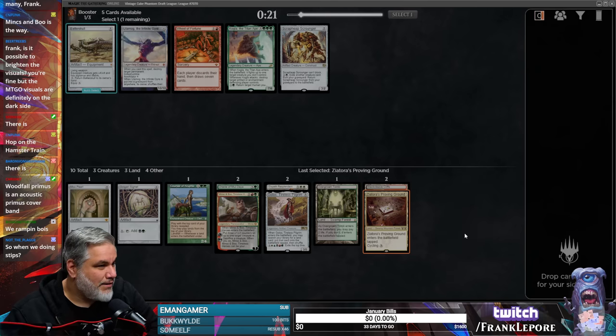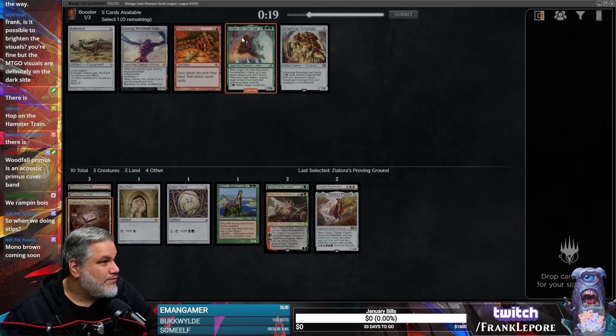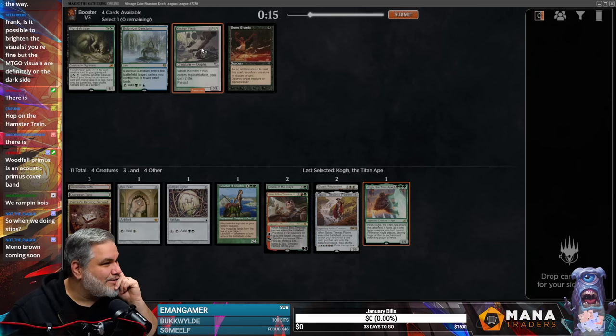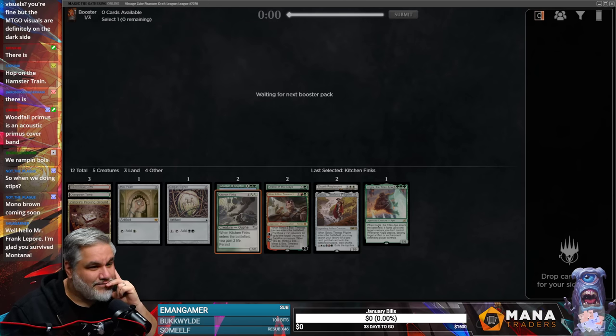All right, let's actually sort these by mana value. Do I want this Kogla? Yeah, I do. It almost skipped and got me something I didn't want there — I guess it's just Kitchen Finks. Four color, no blue. Mono brown coming soon.